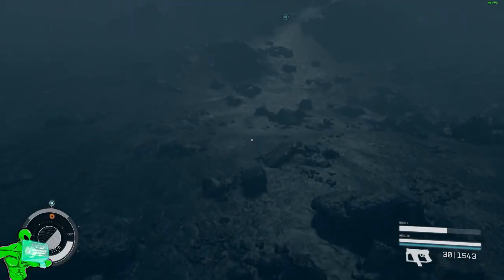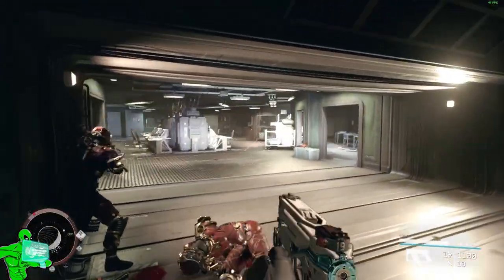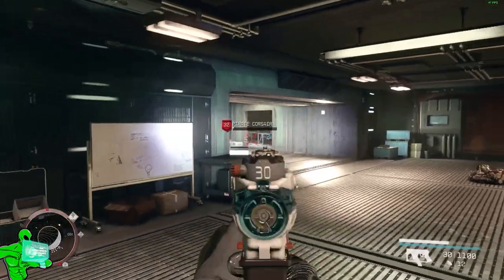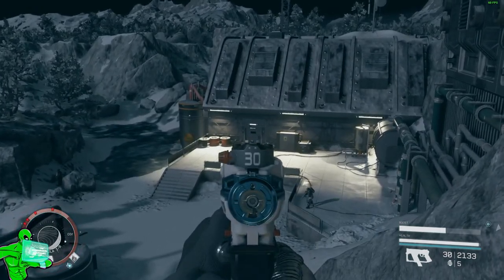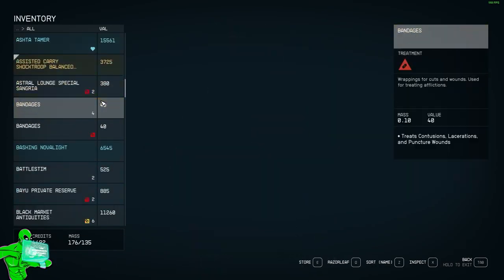Starting off with tip number one — this is a three-in-one: solving the contraband issue, the best early game armor, and ship. If your playthrough has been like mine, you ran into contraband really early on. The easiest solution is avoiding cities completely once you run into it. Go out and kill a bunch of spacers until you get the Mantis quest. Once you have it, complete it, get the Mantis ship and armor, and shove all of your contraband into the ship's storage.